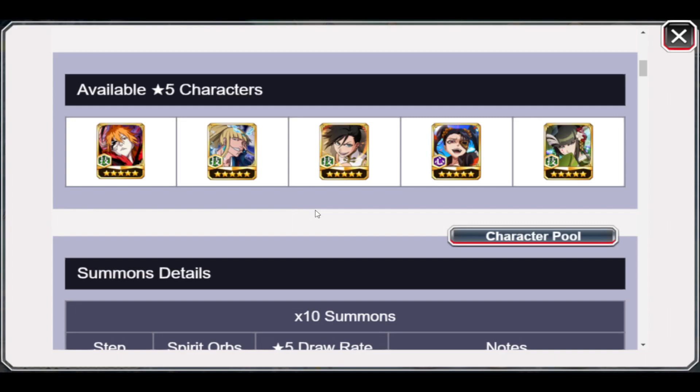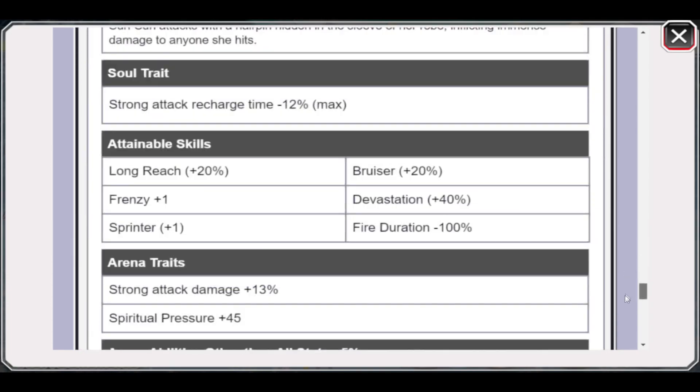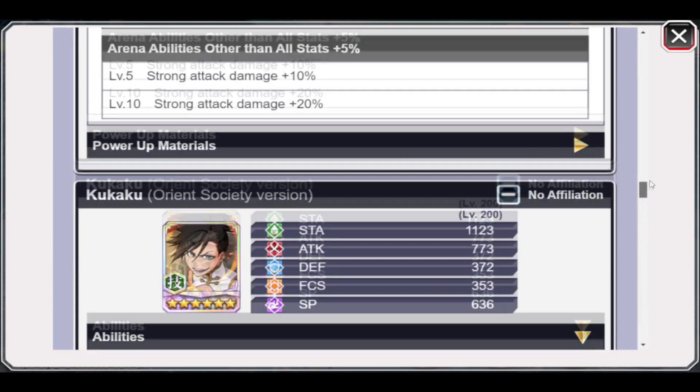Ichigo is the best green character in the game. Shinji is pretty solid but has some nice range collision, which is kind of hurting him. He's a net character — melee, no guard, no vortex, nothing to work with. He's an SP character but with a kind of lacking skill set. And Kukaku is like three years old — she's cute but not really viable.